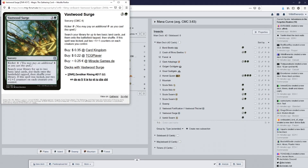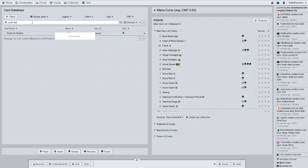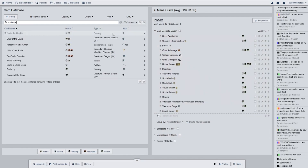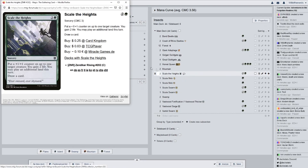I looked at this next card — Scale the Heights. I have two of them. They're a bit high on the mana cost, but it's better than nothing. Put a plus one plus one counter on up to one target creature, you gain two life, you may play an additional land this turn, and you get to draw a card. So that does a lot for three mana — that's actually not bad. That might give you the edge to have Scute Mob become a thing, or Crash of Rhino Beetles.